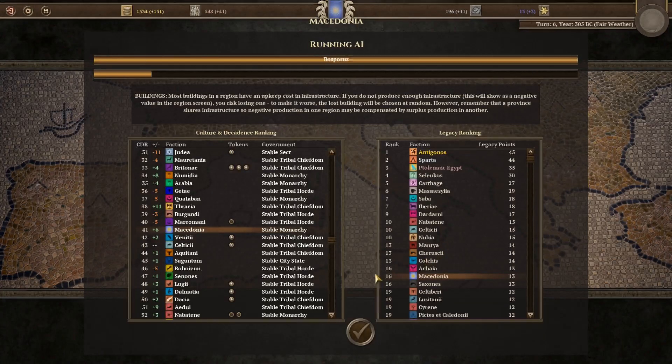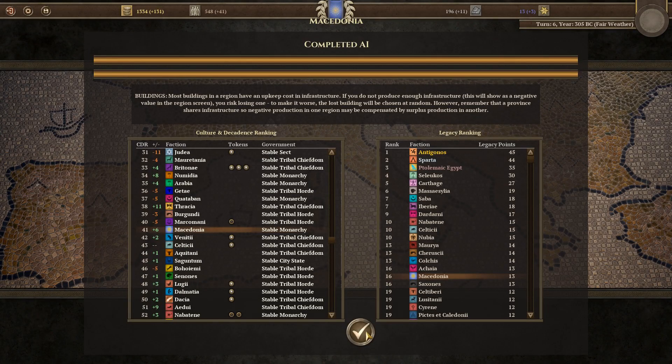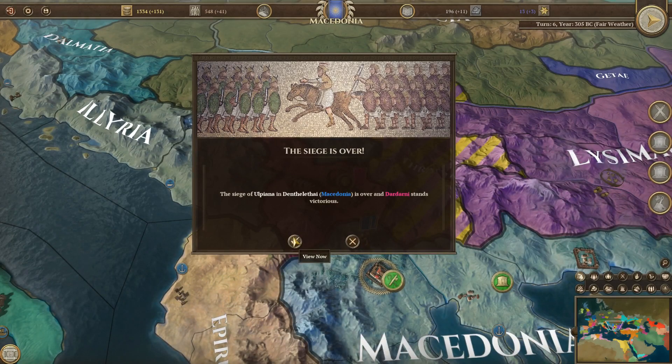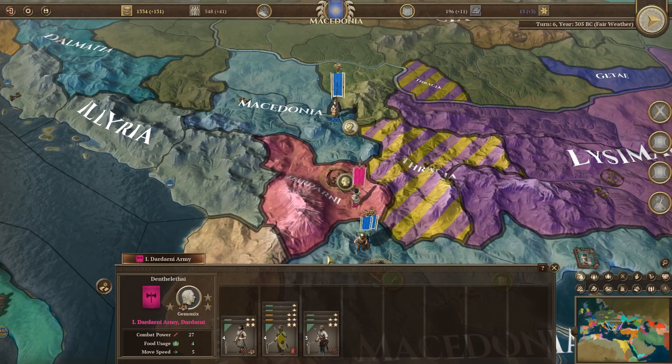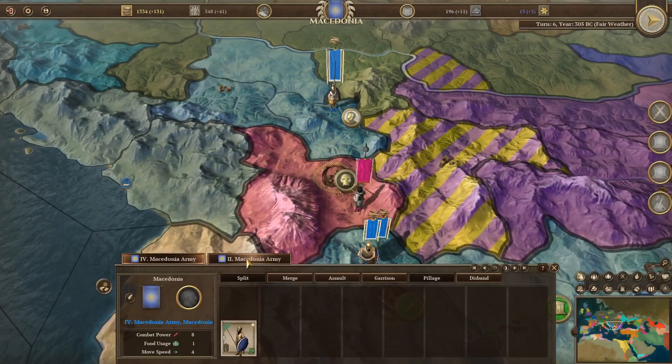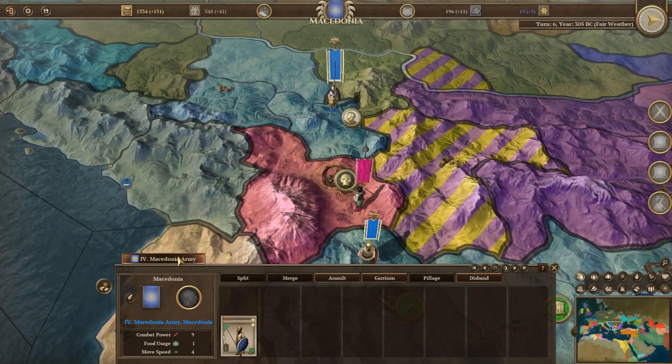Siege of Ulpiana — Macedon is over and Dardone stands victorious. That's not the greatest. You guys need to merge with our other forces, and I'm going to give you a new general — a defensive general, because we have almost nothing here. We're going to grab our Macedonian army and just straight up assault.